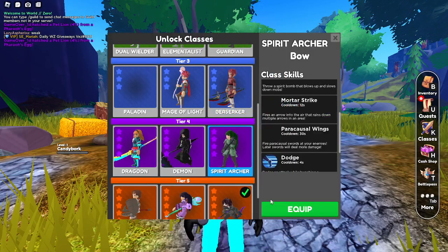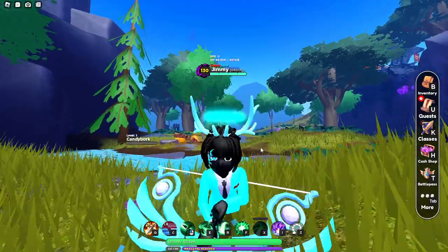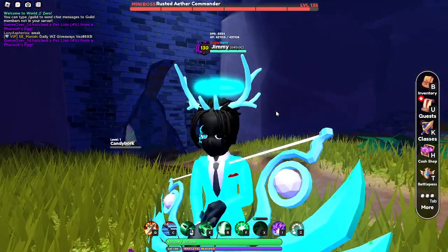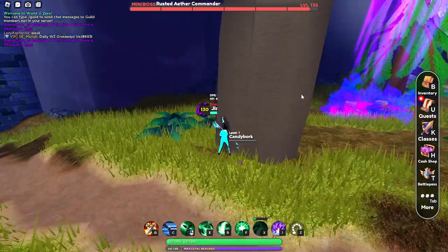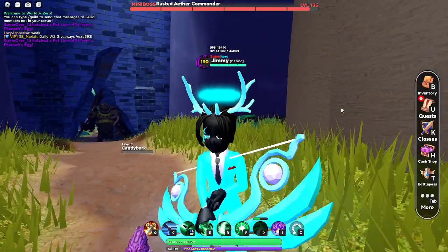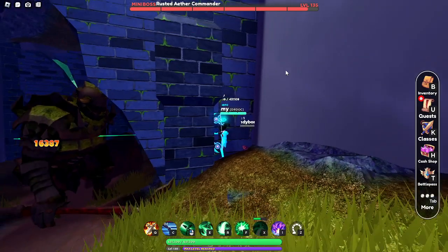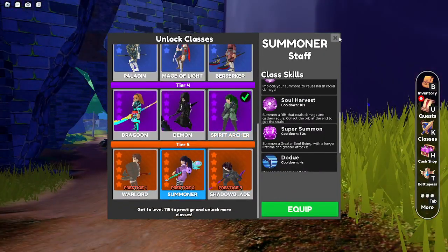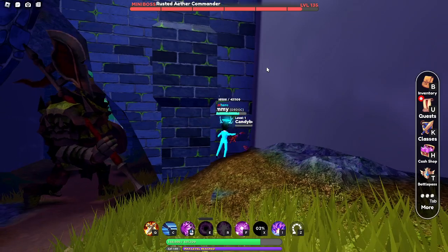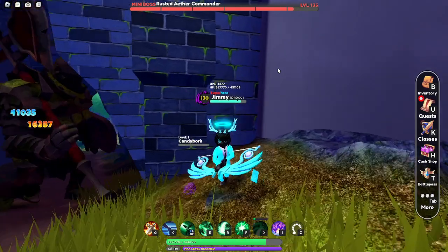The next update: if you use a Spirit Archer, the arrow is no-clip — it can wall-bump. I'm gonna show you guys, hold on. So just like this — it's actually wall-bump; my arrow wall-bumps. I think it's revamped or something. Even this one — I can just shoot and it wall-bumps, see that? I'm gonna try summoner to compare — see that, it's not working, it can't wall-bump. So if you use a Spirit Archer it actually can wall-bump. That's an update.